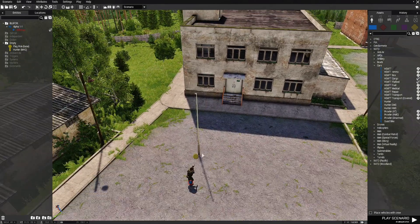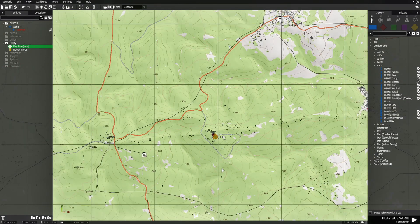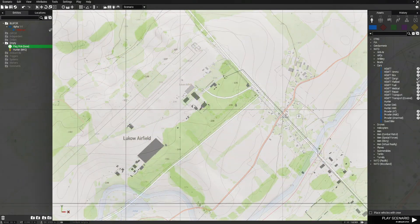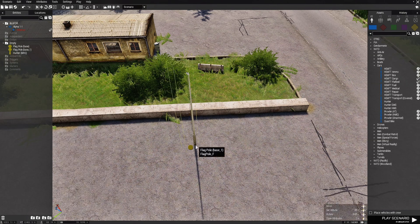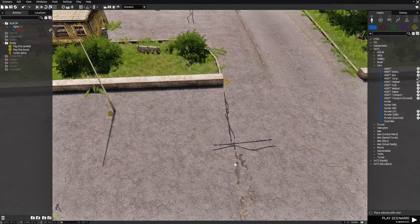Then we're going to go back to the flagpole. Click on the flagpole — you'll see in the entities panel it's highlighted. Press Ctrl-C to copy it, go to the 2D map, scroll out, and go to the airfield. We'll place it right about here. Our flagpole is placed, so we're going to edit it and name it 'Airfield.' We have our three assets placed.